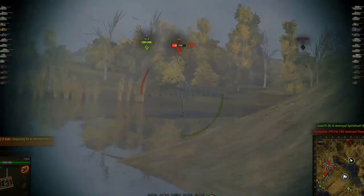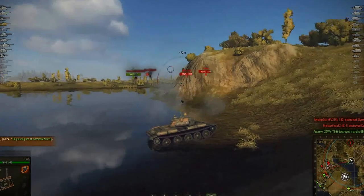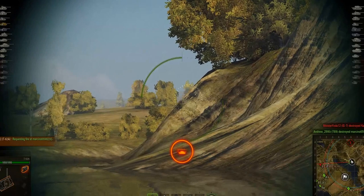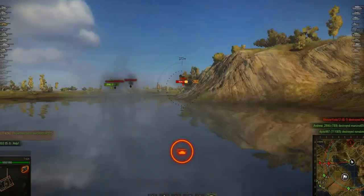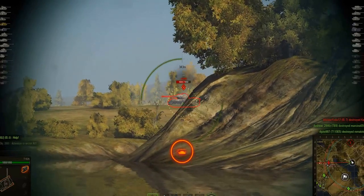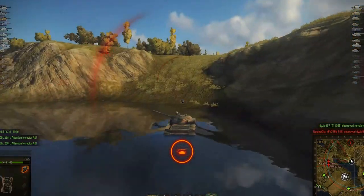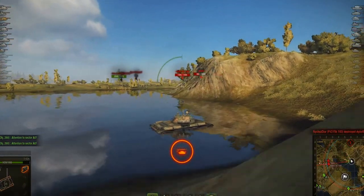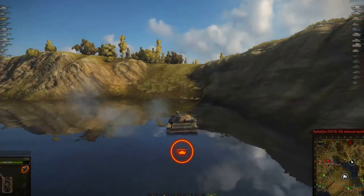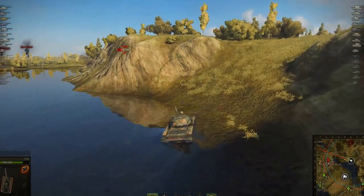Inexplicably that shot misses, and now he can get the kill — but no, that shot misses as well! Denied by RNG. I would be so frustrated in that situation. He was aiming at the center of mass, his entire reticle was basically filled by the IS-3, and still the shot missed — twice in a row. This tank has got something like 3.4 accuracy so I really don't understand why it didn't hit, it's ridiculous.